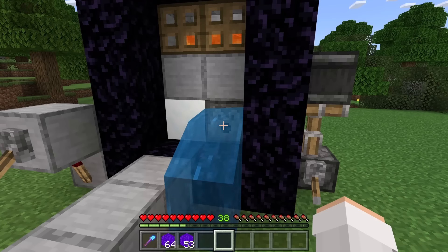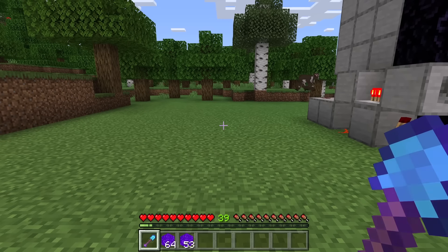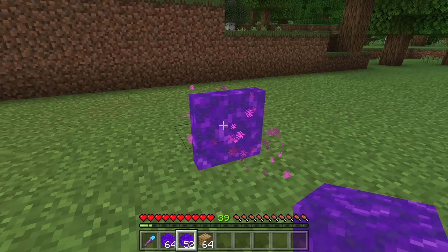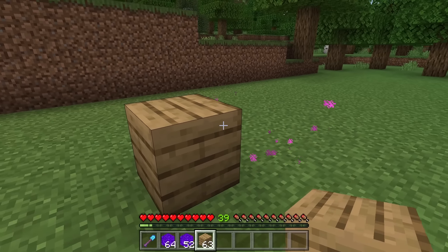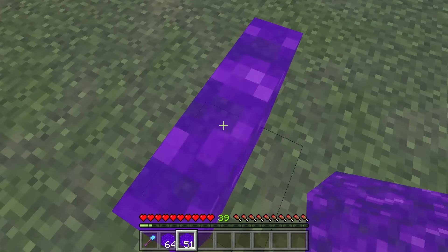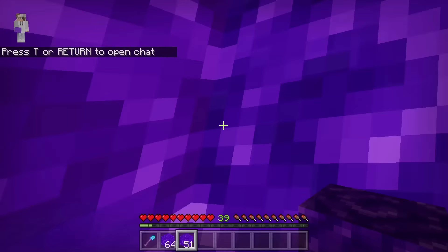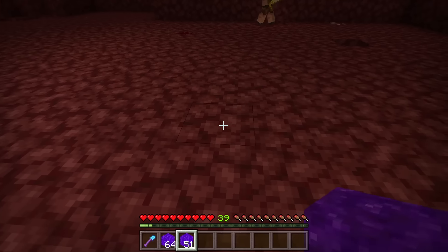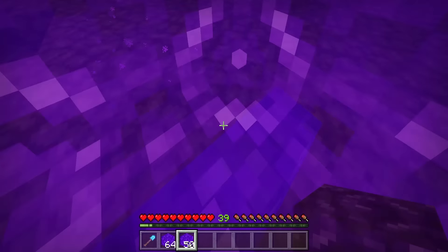You should eventually be able to get the water to dispense when the nether portal is not on. I am now going to show you what it looks like when nether portal blocks are placed down. As you can see, they look like that. If you want to get rid of a nether portal block, you can place a block next to it and it will then disappear. This is what happens when you walk into a nether portal block — you will be teleported to the nether. This is what happens when you go through a nether portal block in the nether — you get transported back to the overworld.